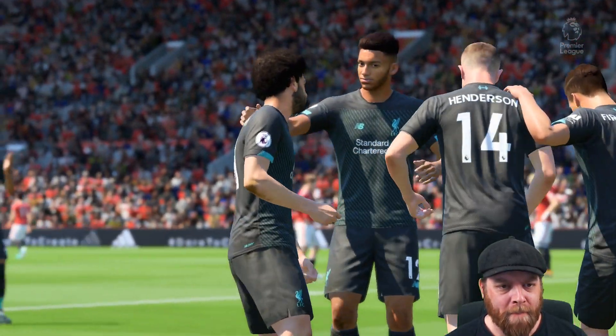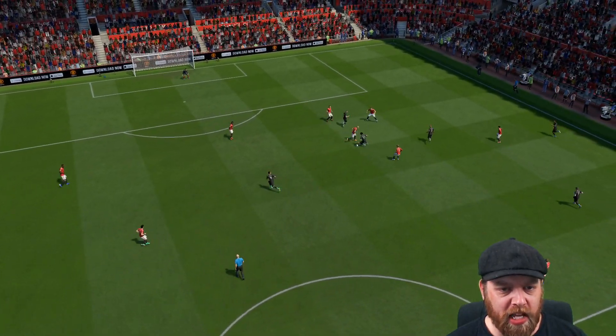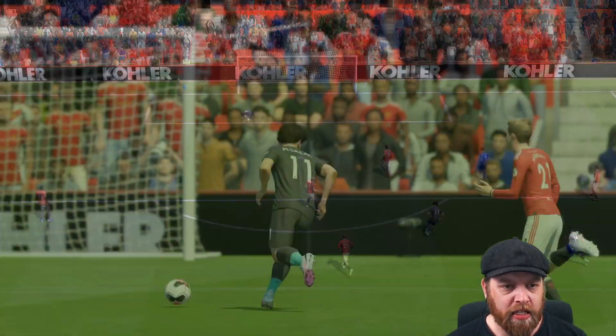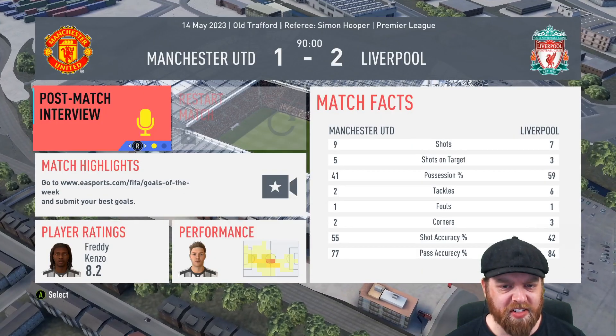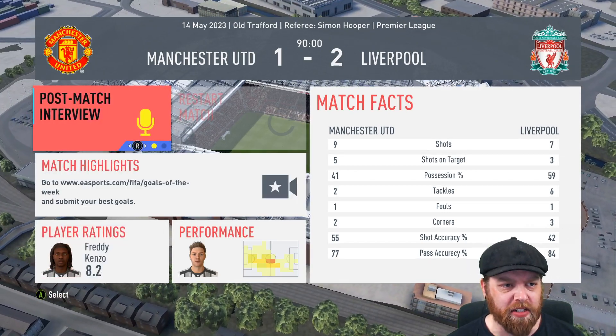Oh disgusting - Mo Salah with an absolute demon and Liverpool might have just won themselves the title with that strike! We were just a little bit off the pace. Mo Salah just turned Navarrete, found the space and bang - picked that one out of Flint. Two-one and a wonderful strike from Mo Salah. There is the whistle - nine shots to seven, we're in the game. Kenzo gets an 8.2 and that finishes off our season.